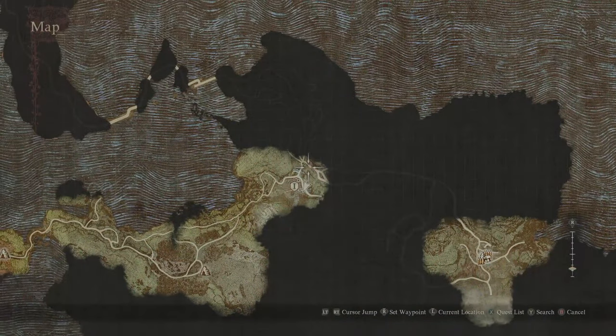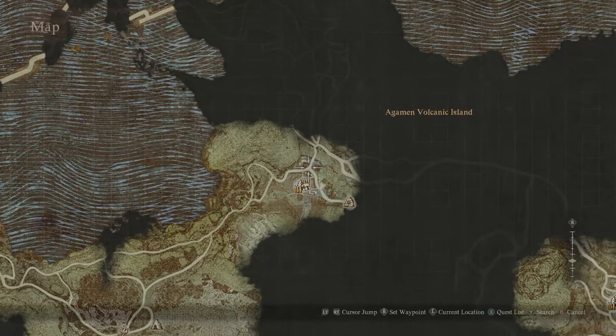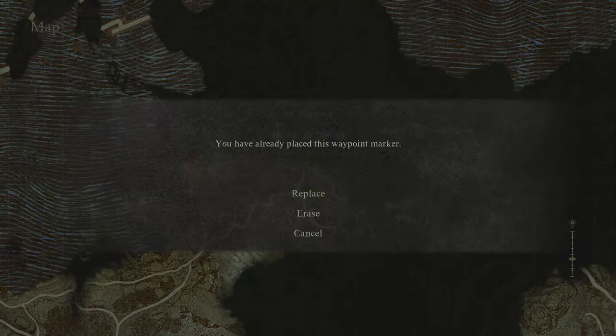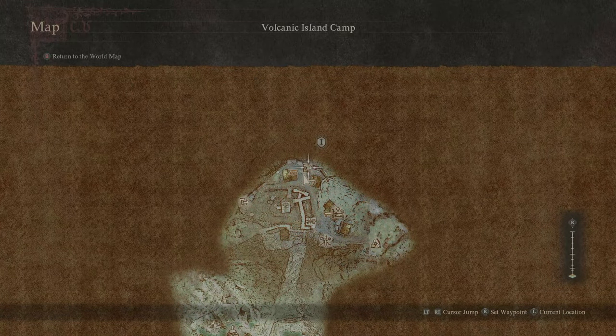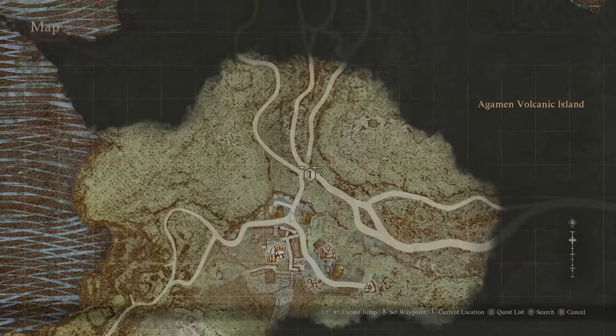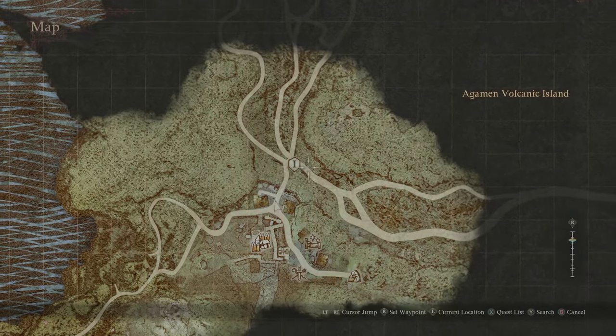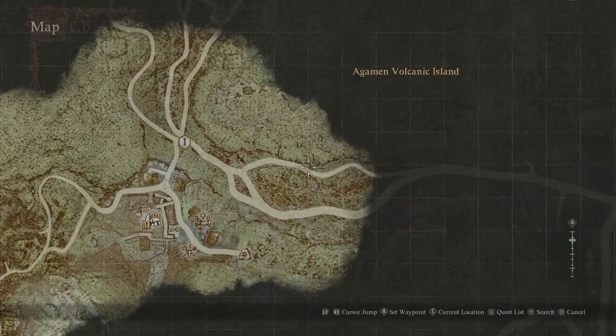Now for the Cyclopean Thunder, you can actually get hold of this very easily. From where you were a minute ago, you're going to proceed to the Volcanic Island Camp, which is just a little ways up the road. Once there, make your way just up here — there'll be a whole bunch of paths you can take — and you're going to want to take the one on the right, then make sure you take the top half of that.